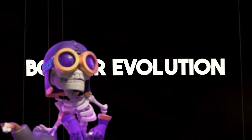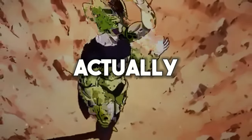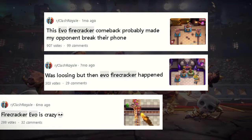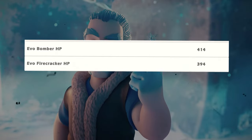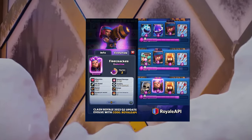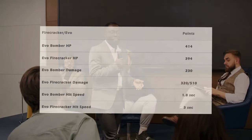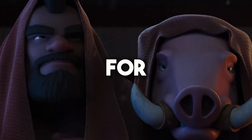We want to know how the Bomber Evolution does against other evolutions to decide which evolution to buy with our shards. Starting with the Firecracker evolution, considered one of the best evolutions in terms of strength and the first card to make players hate card evolutions altogether, the EVO Bomber actually has 5% more health points — 414 versus 394 — and does more damage per second. Although the Firecracker has a greater sight range and fires 5 projectiles covering a wider area, the Bomber EVO is still clearly better, and it costs one less elixir overall.